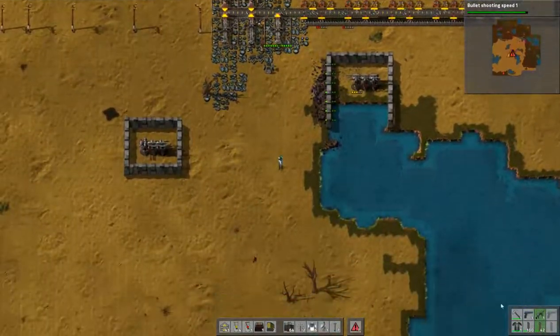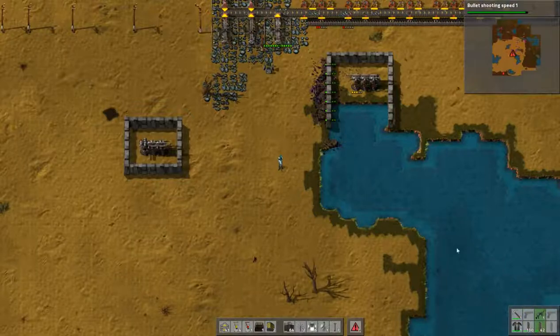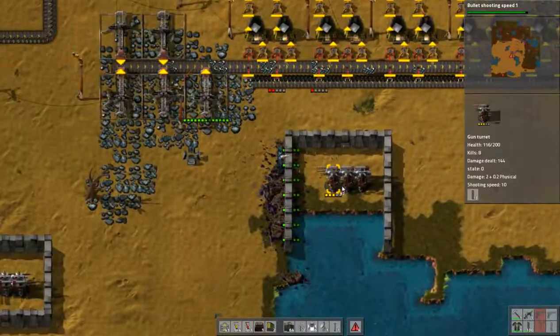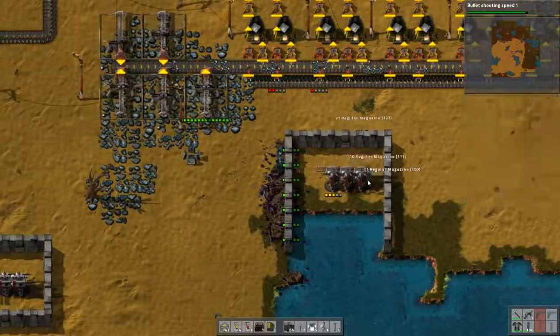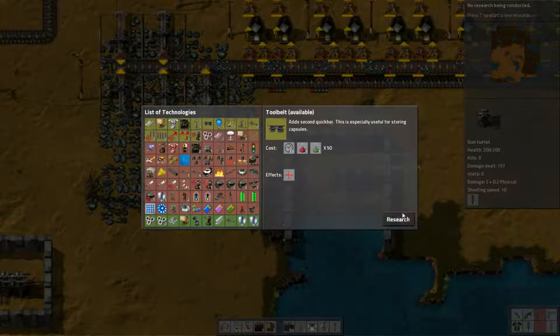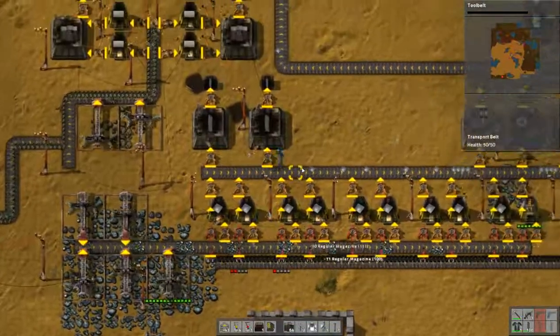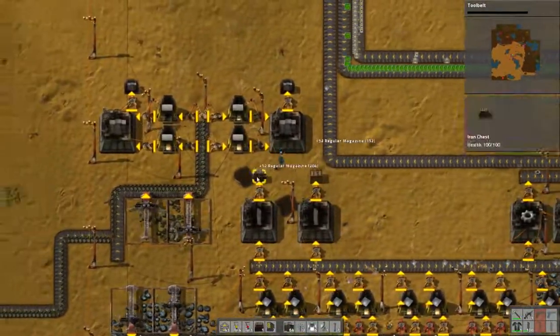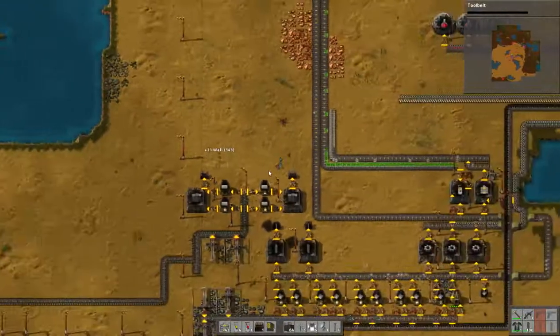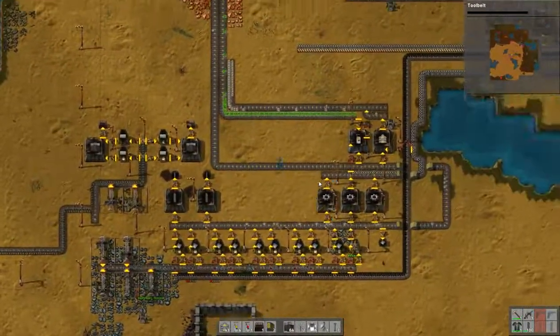I'm going to drop my pistol — it's useless now. Let's make sure we have enough ammunition. Shooting speed research is going through, and I'm about to create green beakers. I'm going to go with tool belt research right now — it's just so useful. 143 walls — I should definitely utilize that.